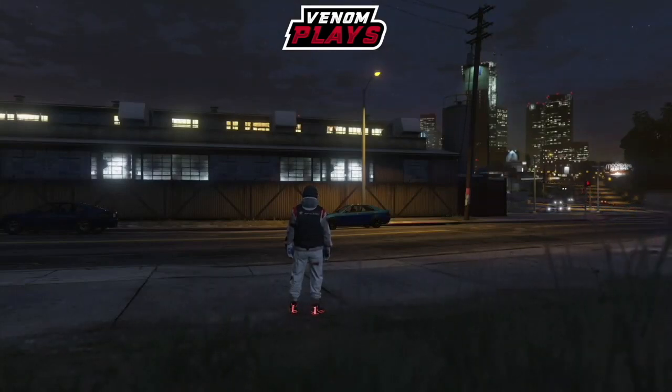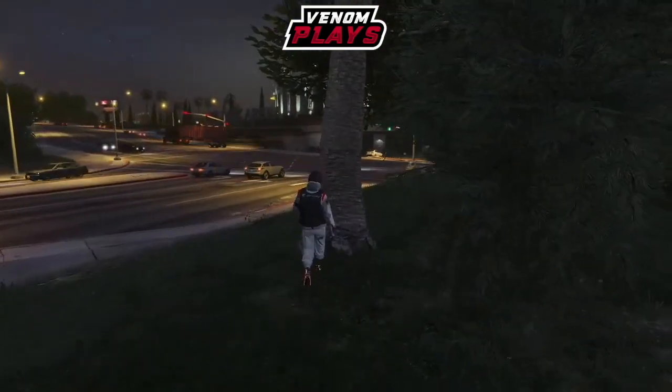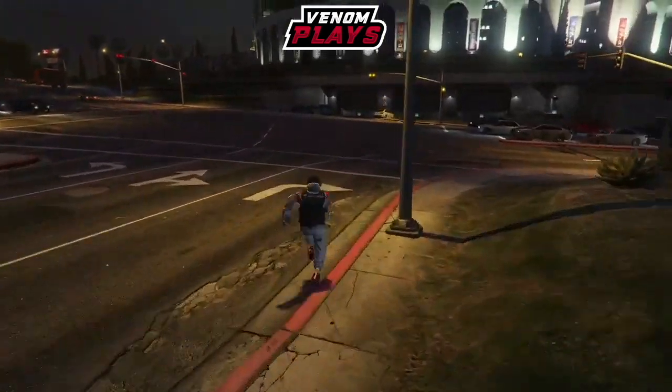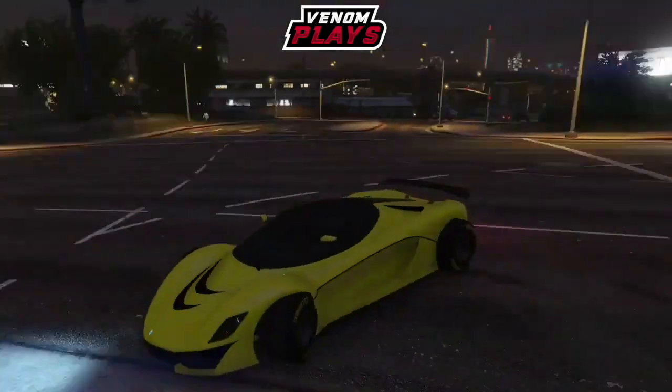Once you are in your car, turn it around and drive back to your arena. Drive really fast into the door and accept the first alert to enter the Arena Workshop. As you hit A, spam Y so that you actually get kicked out of the car, and you will see yourself fall under the map.